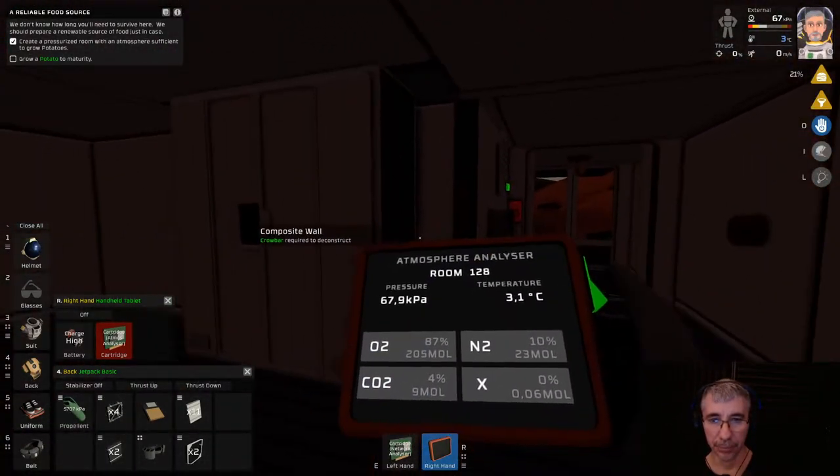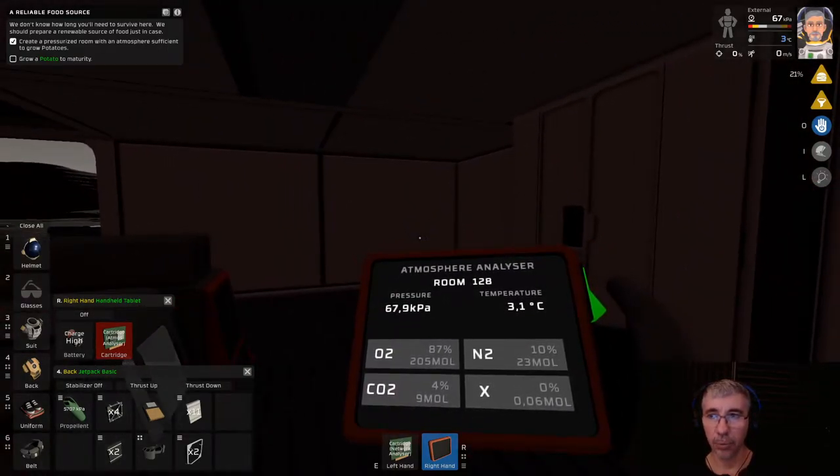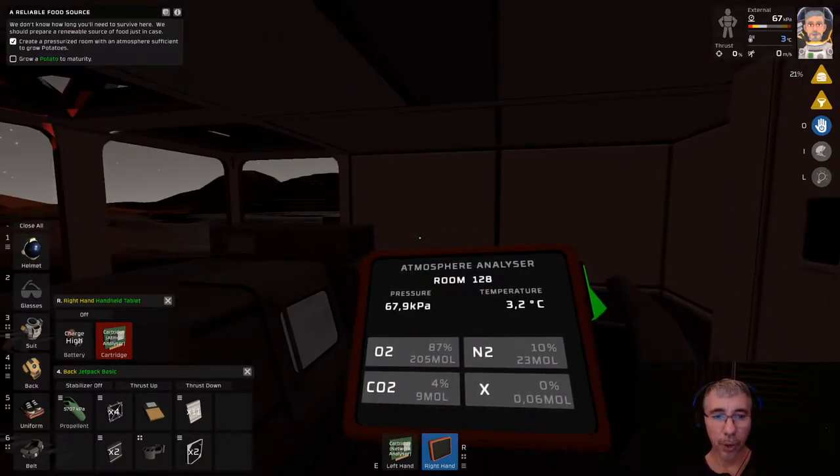We can open our helmet for the first time — it feels so good to breathe without the helmet! One important thing: when we breathe with the helmet open we're releasing CO2 into the room, which is important for the plants because plants need CO2 to be able to grow.